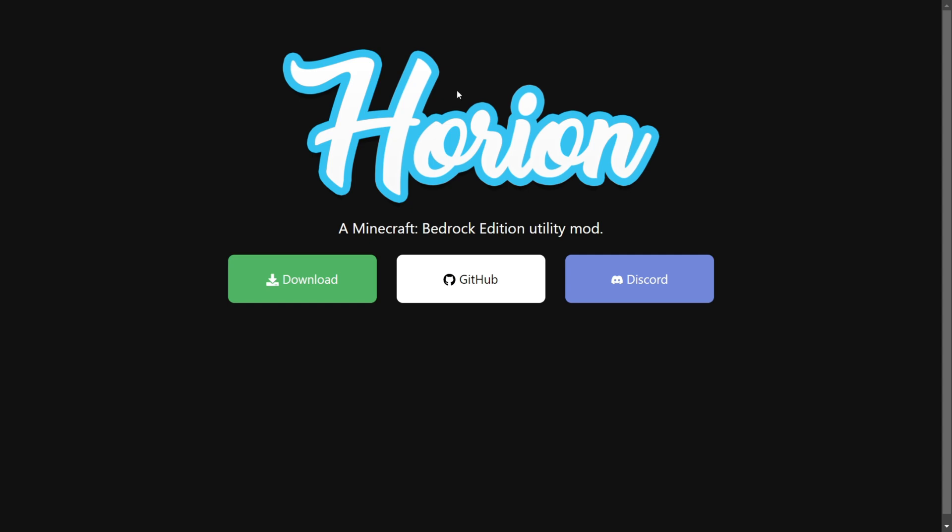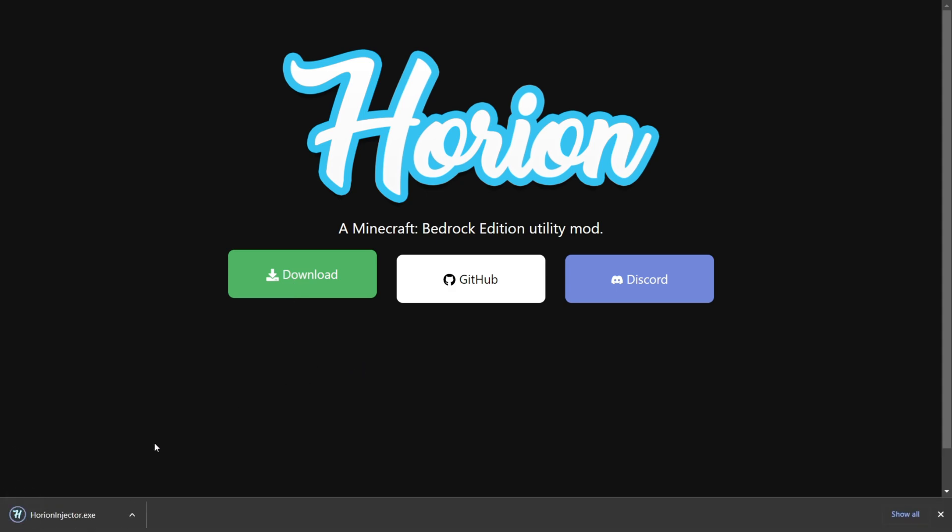This is Orion.Download, Orion's official website. You can find it at the top of the description, and you want to click on the green download button here. That is automatically going to download the Orion Injector, as you can see in the bottom left of my screen, and this is also automatically going to be the one that works for Minecraft 1.20.